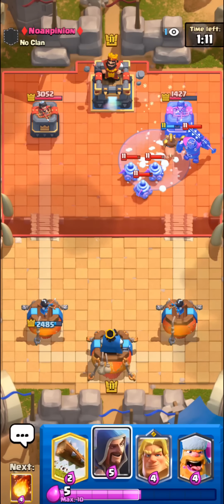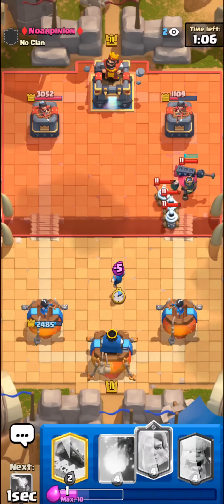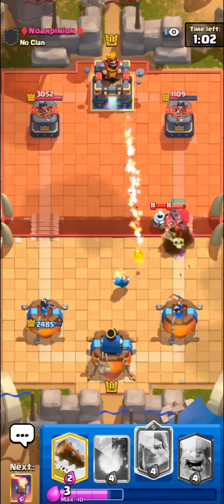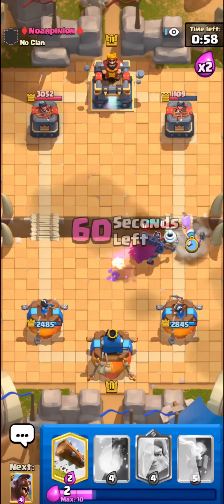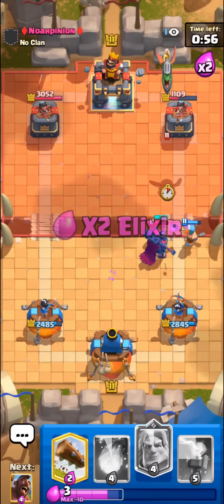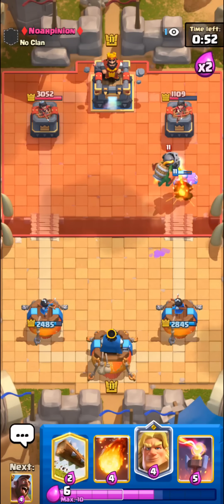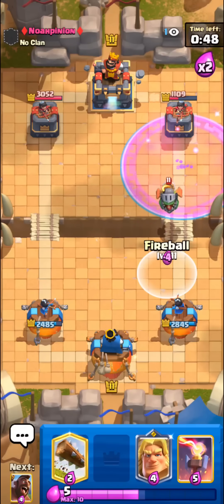As I talked about in the first match, when running a freeze deck you want to be pretty aggressive early on — especially with hog freeze decks with pretty good defense — because later in the game it's probably going to be pretty hard to get a good freeze off. It's always better to be a little more aggressive when you know you can get away with it. Just like that, we have a really good lead.